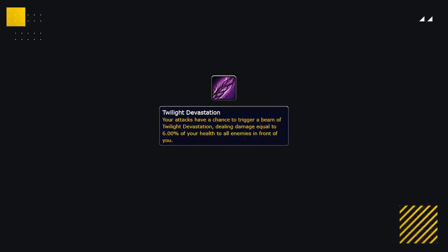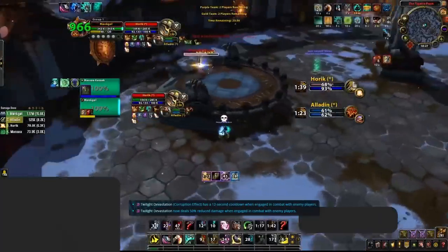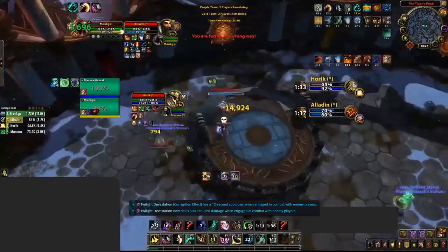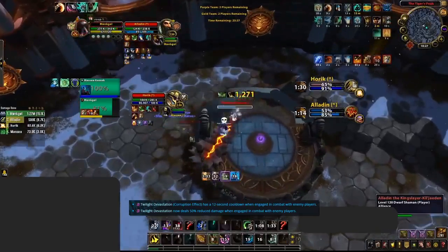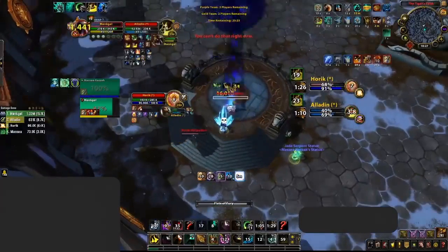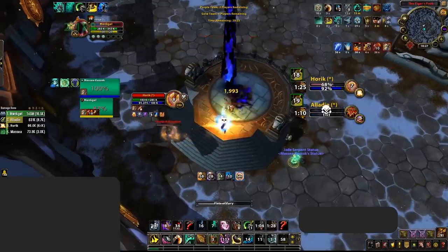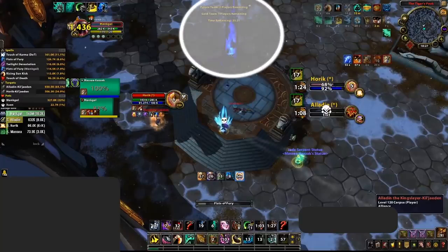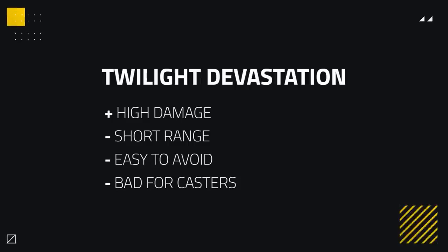Our next corruption going in at A tier is Twilight Devastation — again one of the stronger ones on release, but now heavily tuned. Twilight Devastation deals percent max health damage similar to Echoing Void, so item level doesn't matter for this corruption. However, instead of splitting damage, anybody hit with this takes 100% of the damage, and trust me it hits hard even after the nerf. Why this is so low on the list is due to the randomness of its proc rate combined with its short range and how easy it is to miss on targets due to its zigzagging trajectory. Again, this is one that's better for melee — having this as a caster facing other casters with its 30-yard range isn't going to do much, and there are just better choices out there for casters.